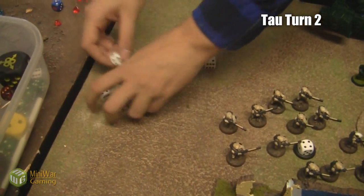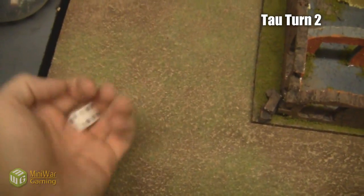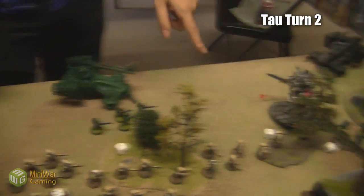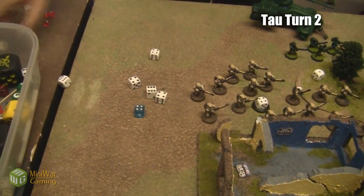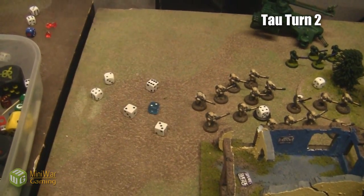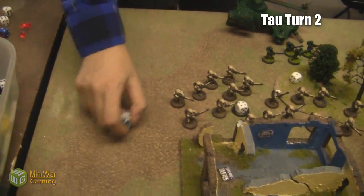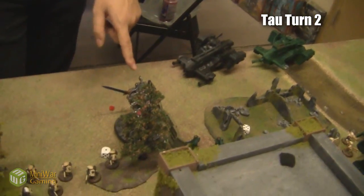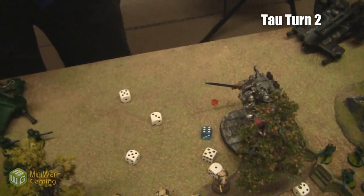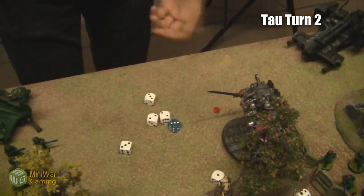Out of eight saves he made all eight — unfortunate. The other Fire Warriors shoot and get one more wound, but he has a two-up save and makes it. I fire my first Hammerhead's railgun and burst cannons, hitting on threes, wounding on fives and twos — doing two wounds. One normal two-up save, one five-up invulnerable. He fails the invulne, but wait — he has a four-up cover save in the forest, so actually no wound goes through.